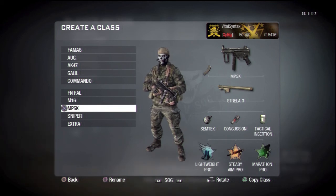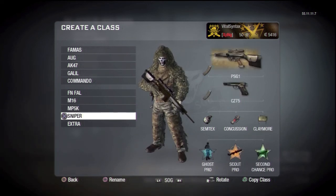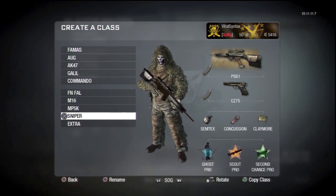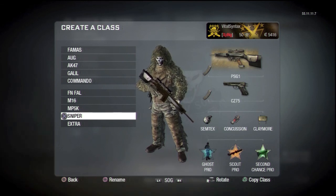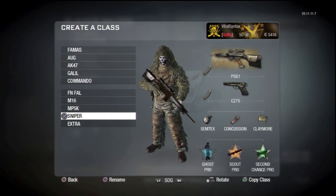The last class is the sniper kit, using the PSG-1 with extended mags — probably my favorite sniper. Ghost Pro is not necessarily essential but helps quite a bit so you can move to different positions and they won't always know where you are. Scout Pro is probably the best second perk for sniping. Extended mags is probably the best secondary attachment. And just like the FAL and M16, Second Chance Pro helps out a lot. Since I can't always see my radar, the motion sensor doesn't help too much, so claymore is better.